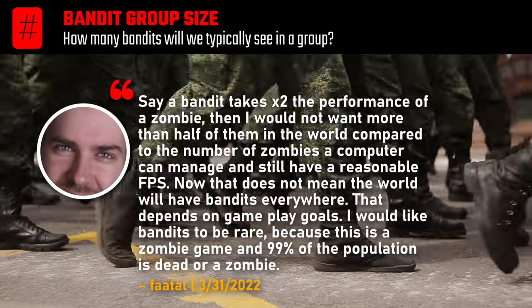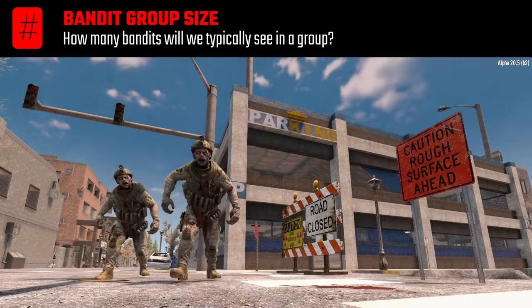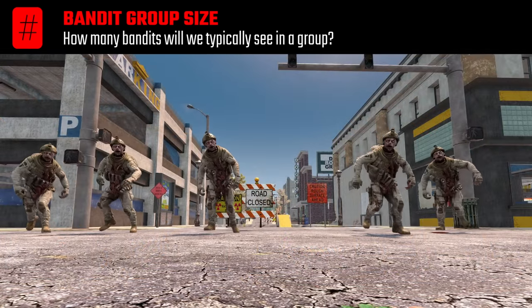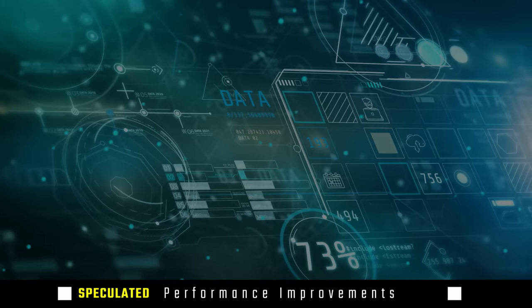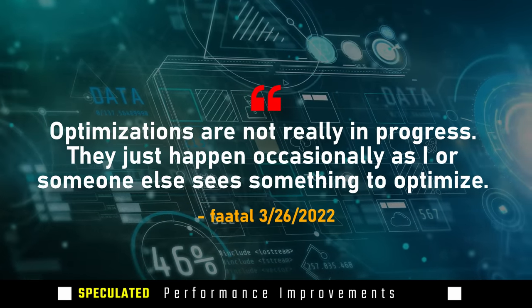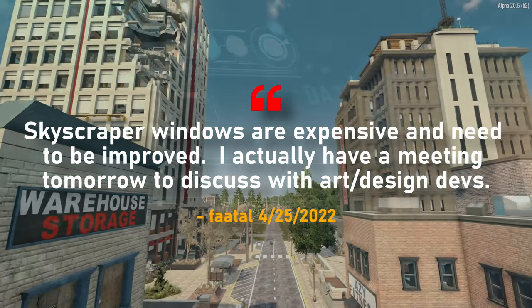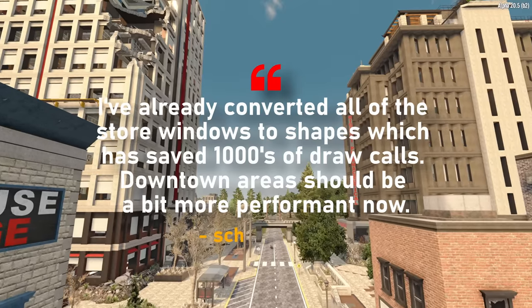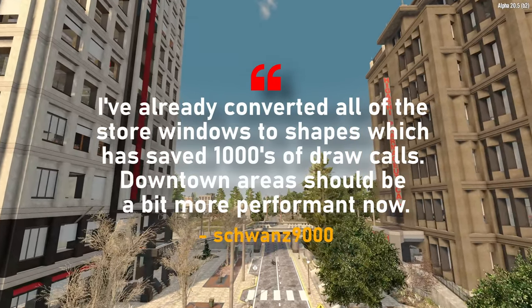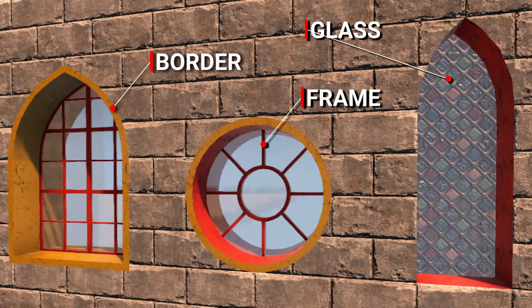In terms of bandit numbers, developers must balance their higher computational needs against existing animals and zombies. Practically, we're looking at two to three as a common engagement and five as a heavier group. Performance is near and dear to my heart as Seven Days to Die often struggles even with hefty rigs. In March there was a disappointing note from Fatal, but then in June we received confirmation that a performance improvement for cities was indeed in place, so hopefully we see that in Alpha 21. Additionally, new windows will be available for builds with unique painting flexibility.